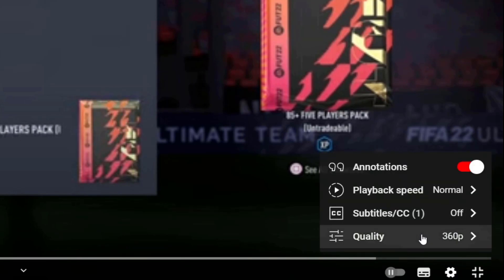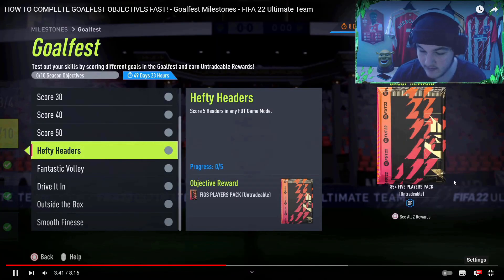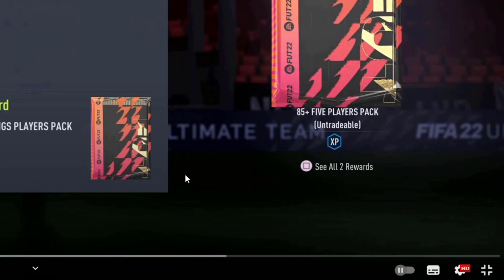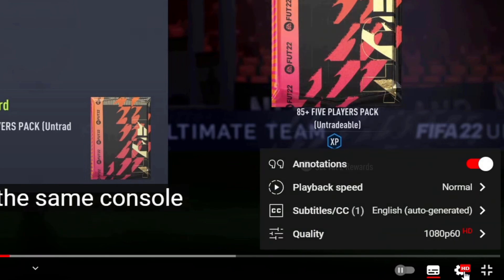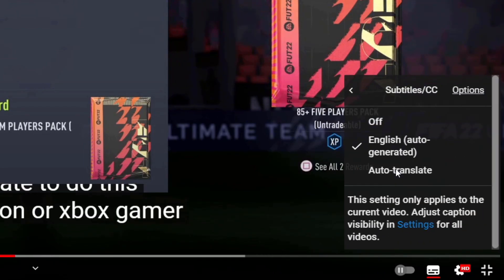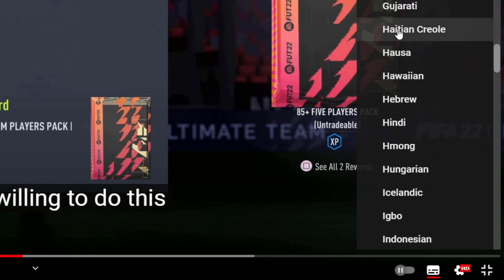Before we get into the video, if you want the best quality on your screen make sure to press settings and turn it up to 1080p. Also if you want captions in a different language, go to the bottom of your screen, press the button, go over to settings, and you will see an option for subtitles. Go to auto translate and you have hundreds of languages to select from.